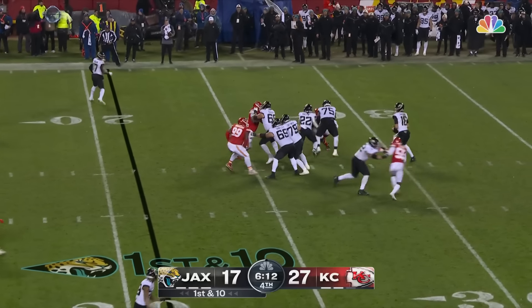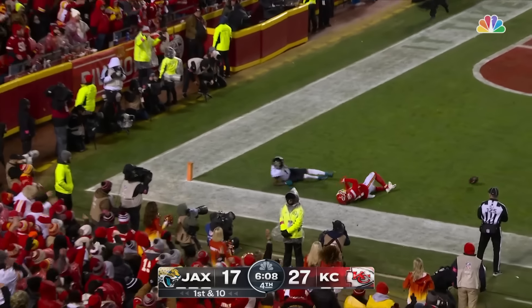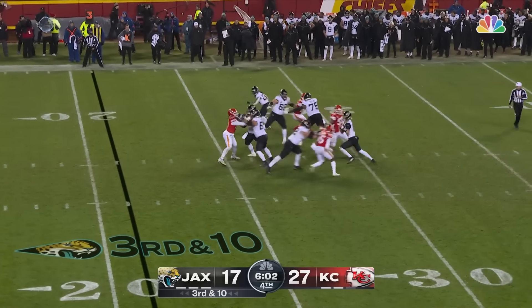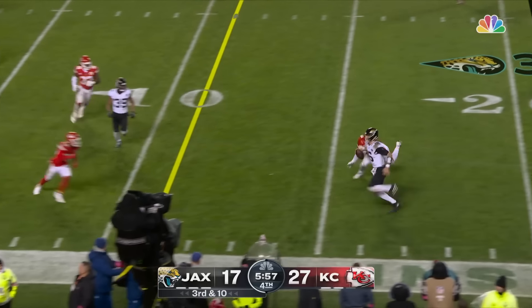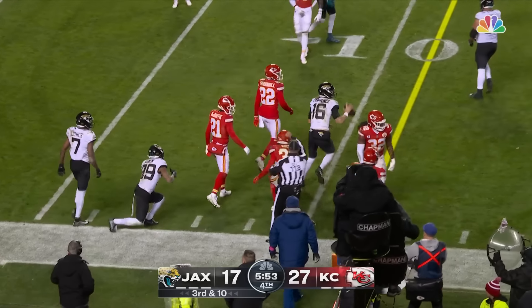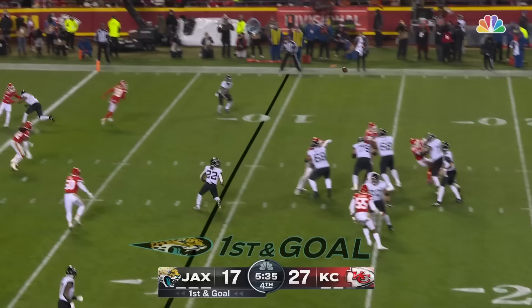Six-fourteen to go, four-man rush. Lawrence looking, fires to the corner of the end zone — nearly intercepted. Third and ten, here comes the pressure. Lawrence getting away, scrambling, running for it. Trevor puts his shoulder down and gets the first down at the nine yard line.